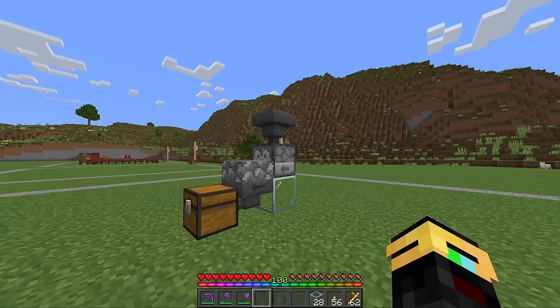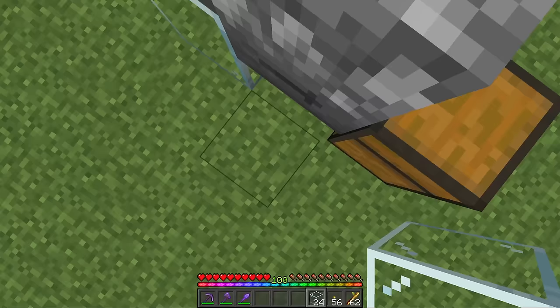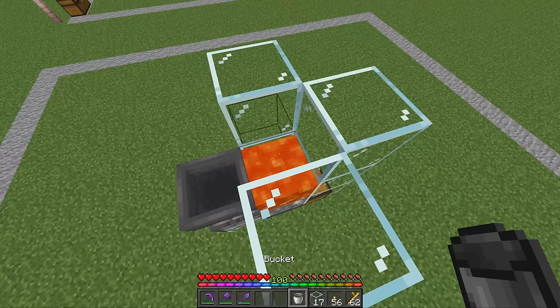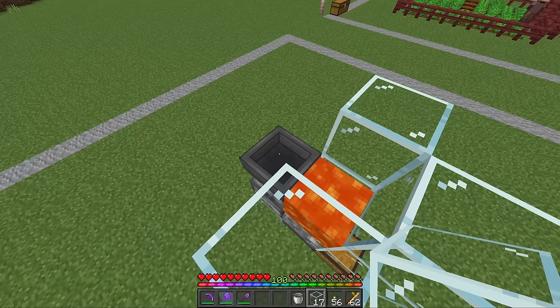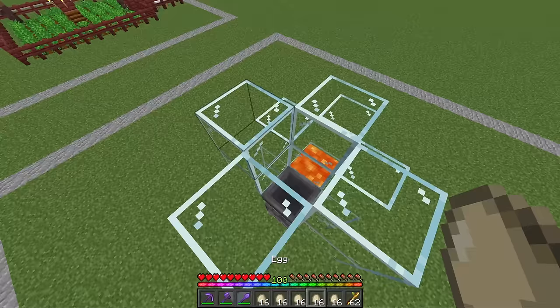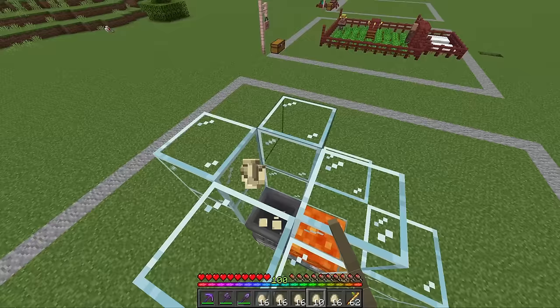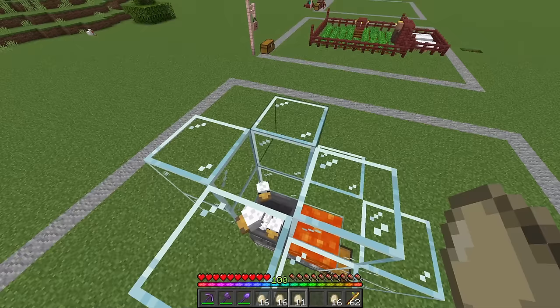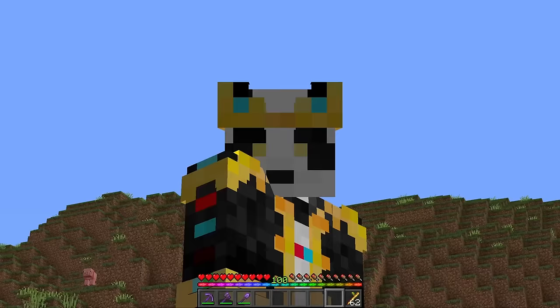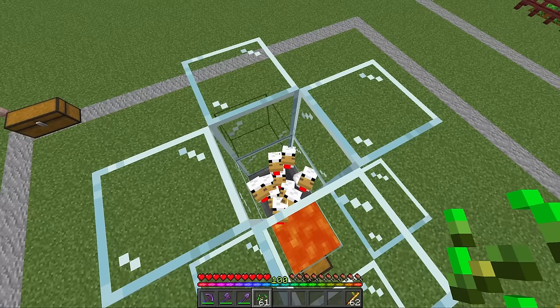With that setup complete, take your glass and build up four blocks in total around the front hopper. Right here above this slab in front of this hopper, place down your lava — that is what is going to cook our chicken. Around this top hopper, build a two-high cage. This is for us to start throwing our chickens eggs so that way we can hatch our chickens. We want 24 chickens in total in here, because 24 is the max we can do before entity cramming.